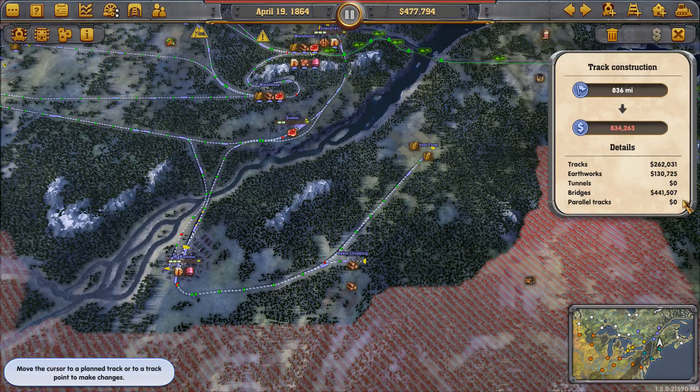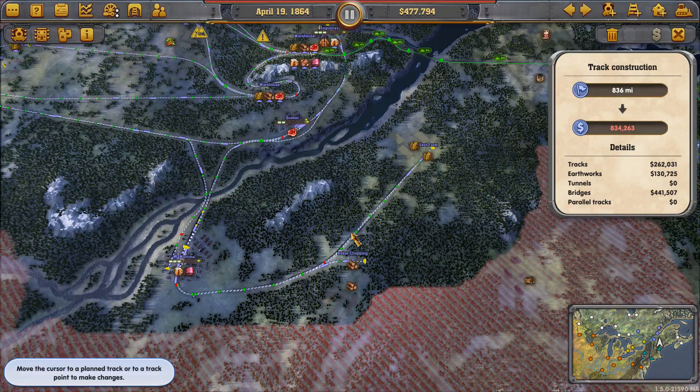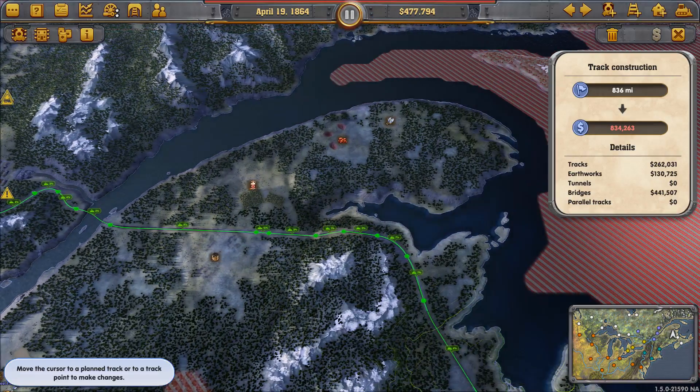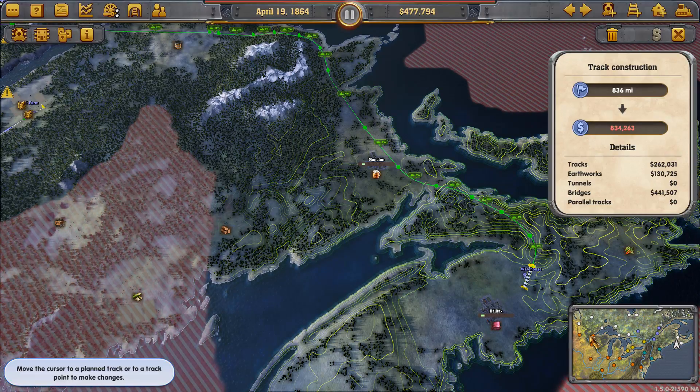And then I'm looking over here saying, well, wait a minute — I've already got a connection. I've already crossed that river once, so to speak, over on the Montreal side. I'm going to need some of this stuff, and I've already got a connection over here. So maybe a change of plan is in order here.